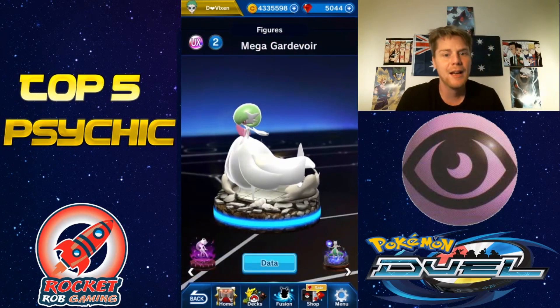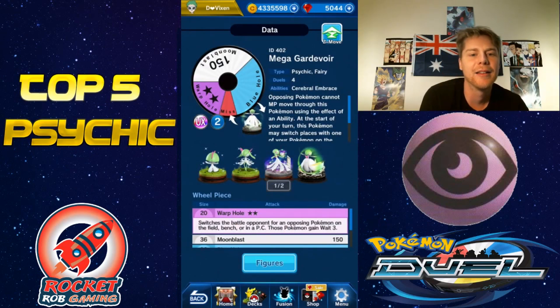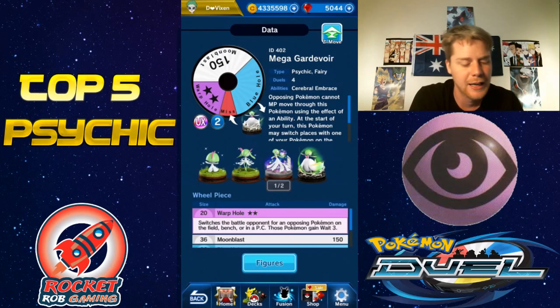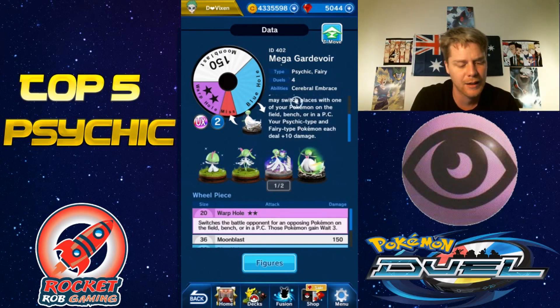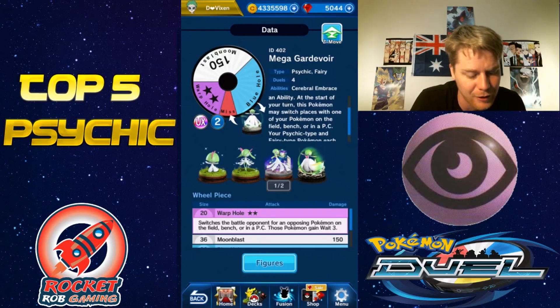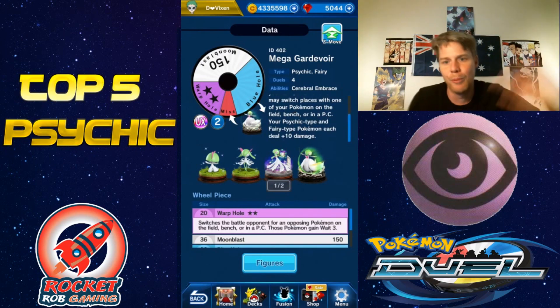Next up we have Mega Gardevoir, which I've mentioned before — it's absolutely OP. With that Blue Hole ability it can exclude itself and its opponent, and in an exclusion deck this is absolutely lethal. You can just be destroying your opponent's whole team, leaving them with nothing, while you use other figures to bring your Gardevoirs back and continue to cycle over and over. It hits really hard — 170 with Moonblast. The Warp Hole can switch your opponent's figures, and it can also randomly change places with a Pokémon from the field, bench, or PC, so it can jump around the whole board and attack whatever.